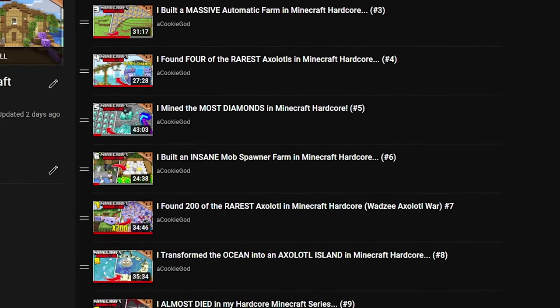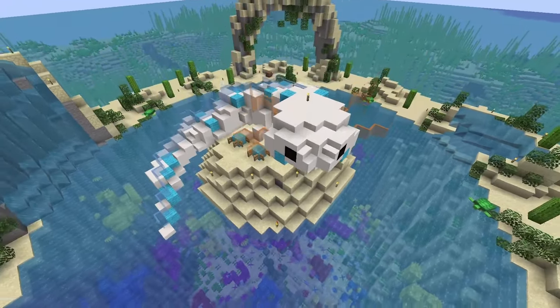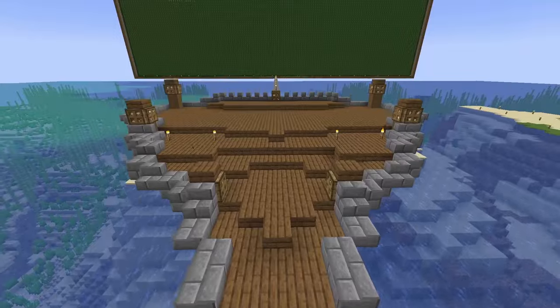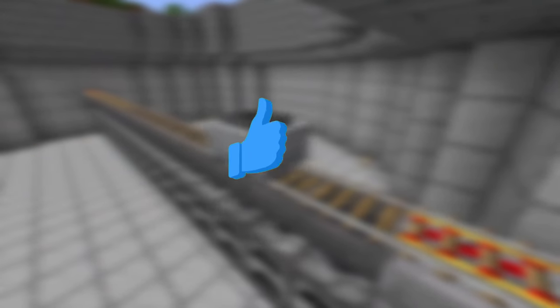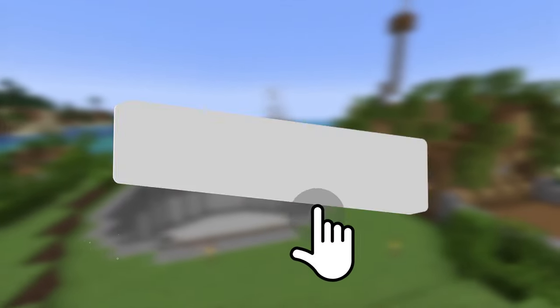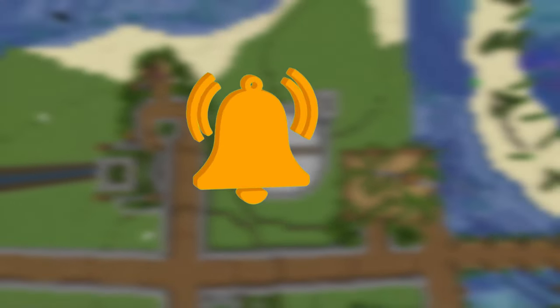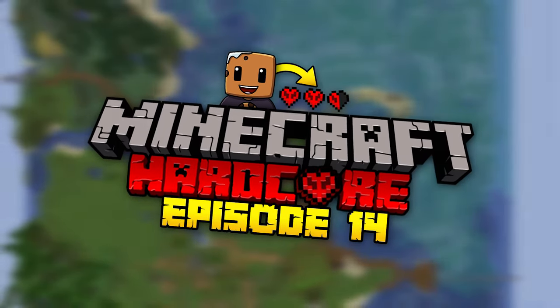If you guys watched my other episodes, you must know that I always build some crazy projects — like my axolotl island in the ocean, my mountain for the goats called Mount Goatmore, and my giant shoutout wall that took over three double chests of leaves. To build some of these projects, I need to smelt a lot of materials. So in this episode, I built an insane automatic smelter that not only smelts hundreds of blocks per minute, it also looks amazing. Welcome to episode 14!